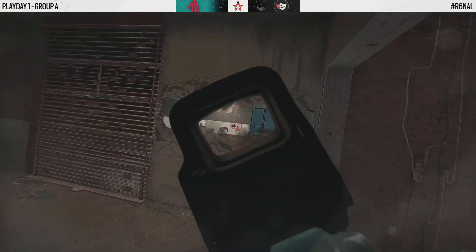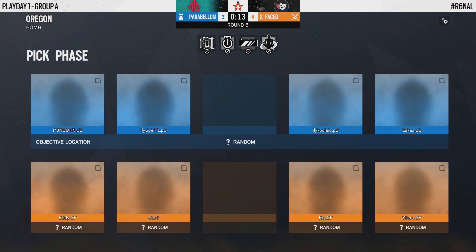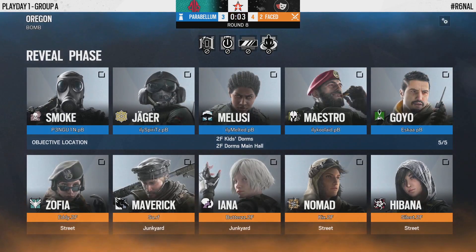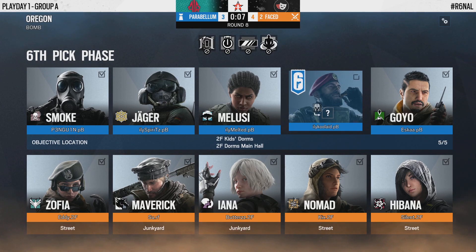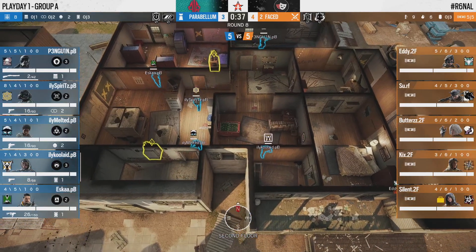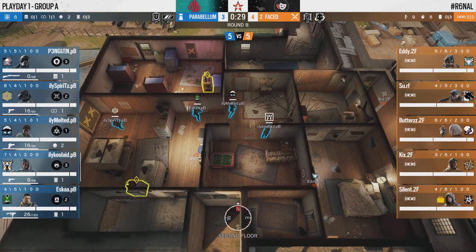Esca is looking for a triple but won't nab it — all of Surf's teammates are dead and so is he. Parabellum take round seven. That was a dominant basement hold — textbook in the amount of intel they had and how they used it to perfection. As far as the 2Faced attack goes, they committed to a take very early and stuck with that plan. Because Parabellum knew it the entire time, it really felt like 2Faced never had a chance, walking straight into Parabellum's open arms.